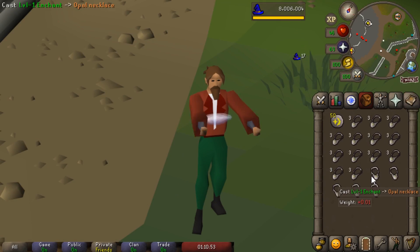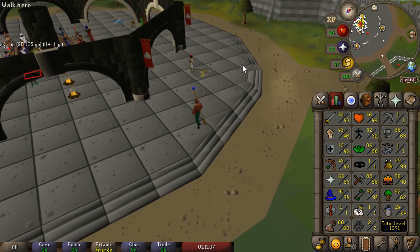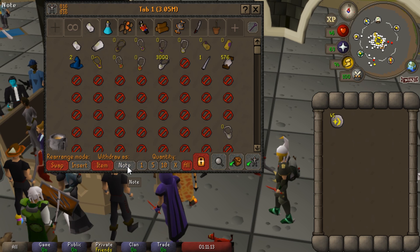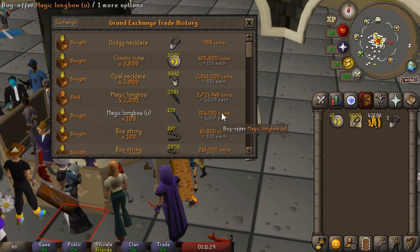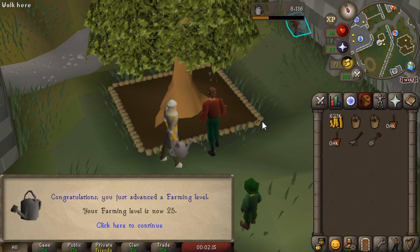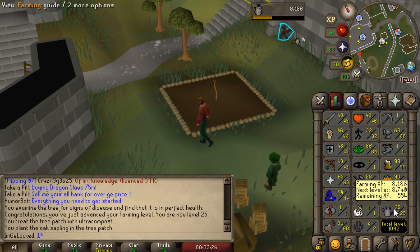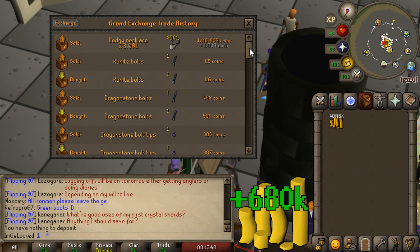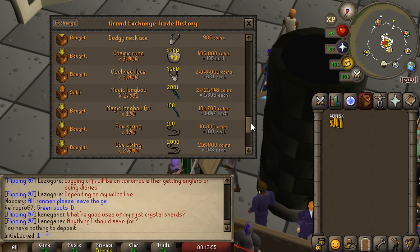It did take me a long time to enchant all 3,000 of these - probably around five hours spread out over a day or two. When they started, the price of dodgy necklaces was around 1,200 to 1,300 each. Unfortunately they've dropped a bit - right now they are only worth 985 GP, which kind of sucks. We'll dump them in for 1,039 and just try to be patient. There we go, another farming level - that is 25 Farming, only a couple more to go until we can finally plant a willow sapling, which will give us around three times more experience. We managed to sell all of the dodgy necklaces for 1,039, which means we probably made around 6 or 700k on that. Not amazing, but it was pretty AFK.